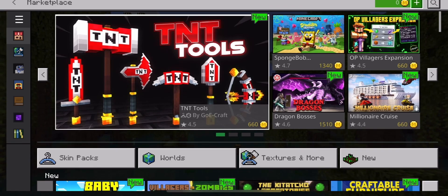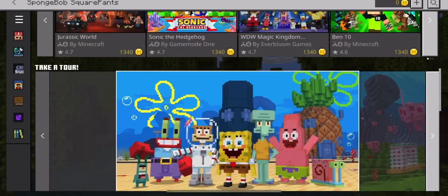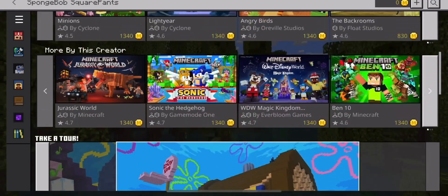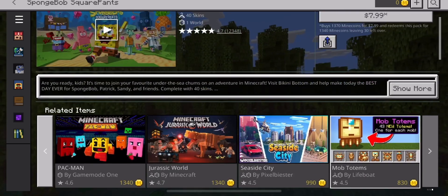You have to go through the tabs in the Minecoin marketplace and hit on the SpongeBob SquarePants pack. Scroll down to the pictures and go through them — this is a new pack that they have not patched yet, as far as I know when this video comes out. Make sure you're tapping on all the 'More by Creator' options.